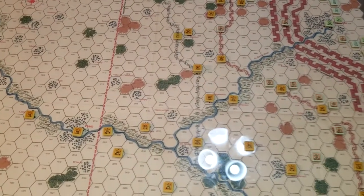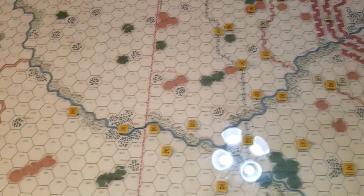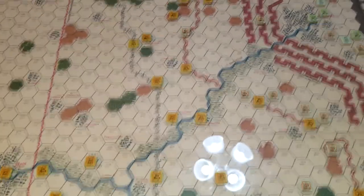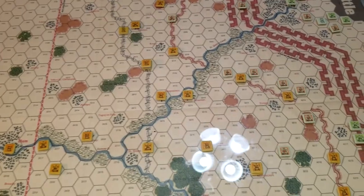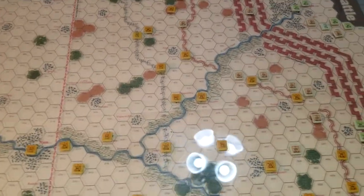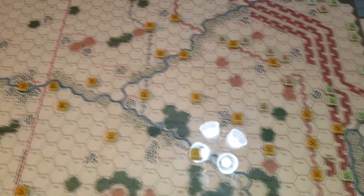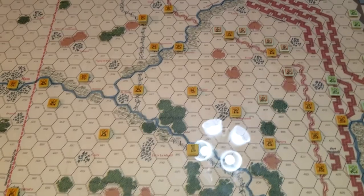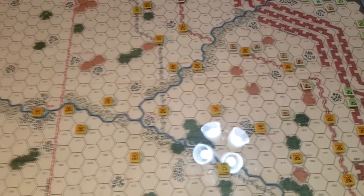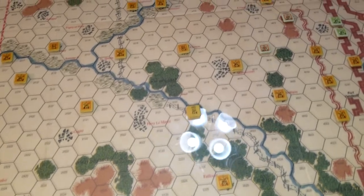Both sides have air power - I think the Germans have one more than the Allies. There's also gas in this game: your artillery can fire persistent gas, which stays in its hex, and at the end of each game turn you roll to see if it persists into the next turn. It affects the six hexes around wherever it landed.